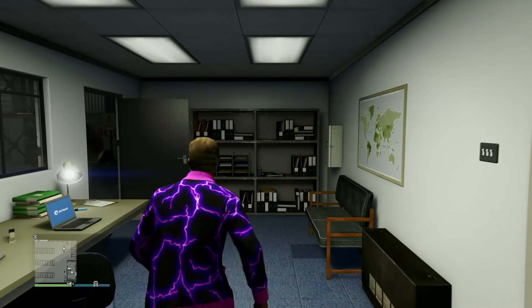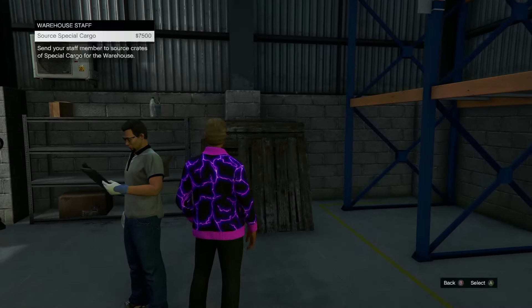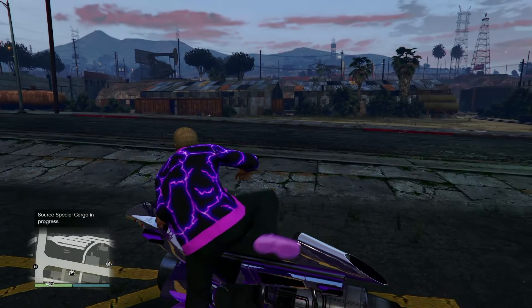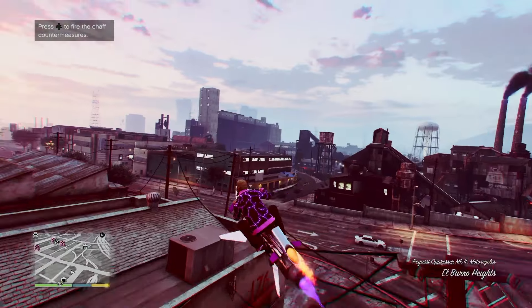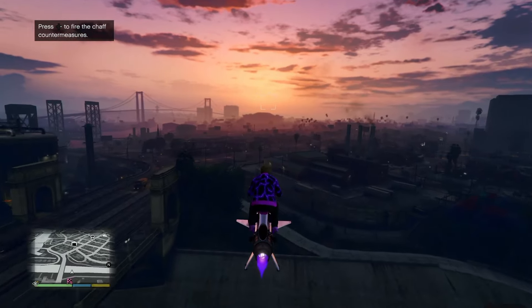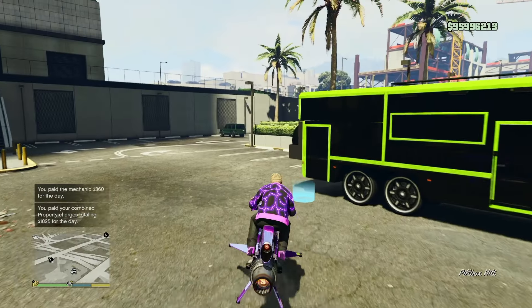If you have a Terrorbyte or an arcade somewhat near the center of the city with a master control terminal inside, it almost doesn't matter which one of these you choose. The only way it would really make a difference is if your only way of launching crate missions is from your CEO office, because then you may want to look at ones closer to your office. Personally, if you have a Terrorbyte, I go for the cheapest warehouses that aren't too far off, like the West Vinewood Backlot and Wholesale Furniture.